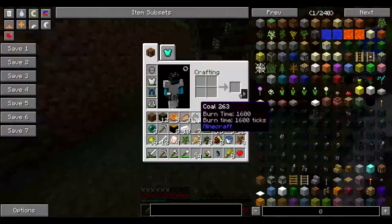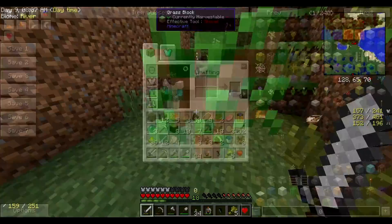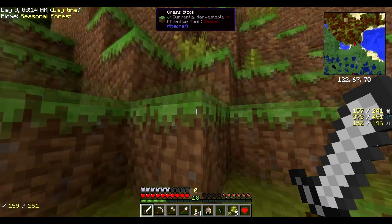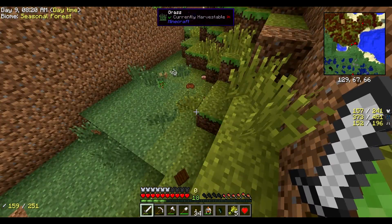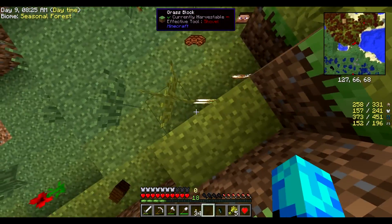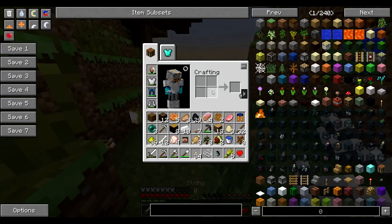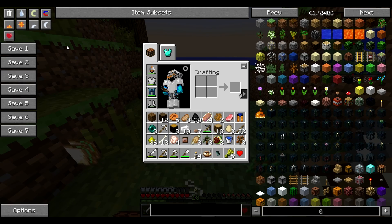I don't need my head in the pose — there was a helmet. Can't find the helmet. Where is my helmet? Oh, there it is — I'm blind. I've got to take the coal, I think it's more useful.